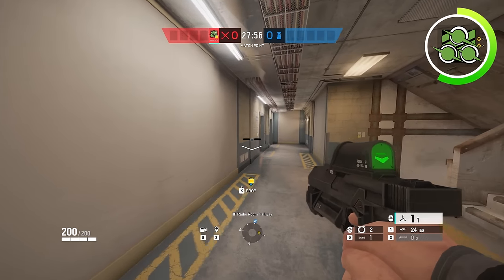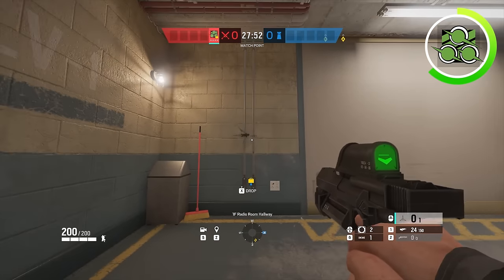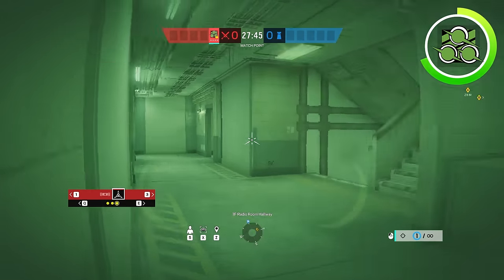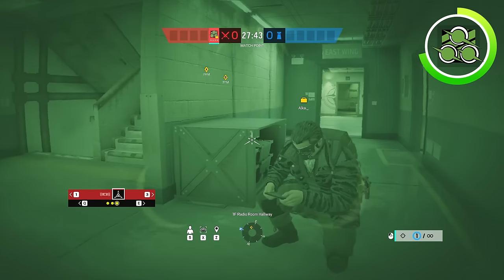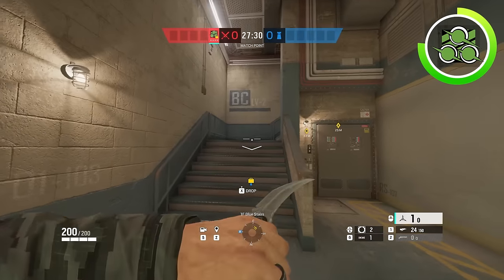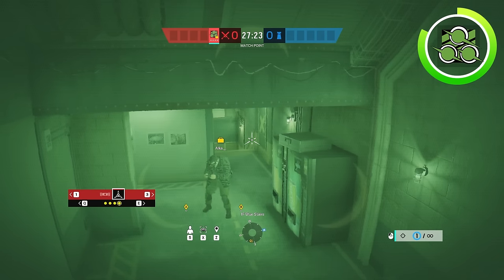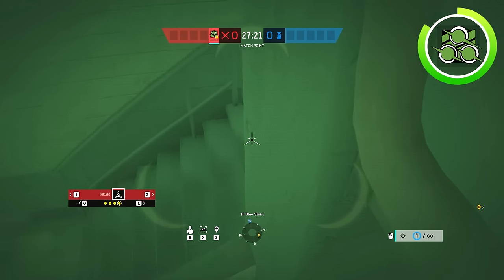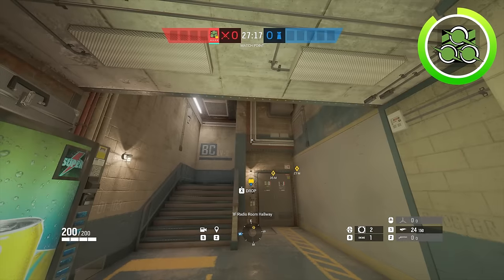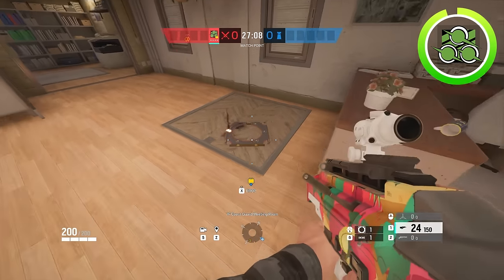If you're pushing top floor to take the basement, what you can do is throw a Zero camera onto this wall just like that. This Zero camera can watch the white hallway for any flanks as well as the white stairs, so there's really no flanks that can happen except for anybody trying to flank your yellow stairs or your printer stairs. This can easily be negated though if you throw a camera right here. This Zero camera can watch the yellow stairs and it can watch the printer stairs, so now you have nowhere you can possibly get flanked if you're pushing the bottom floor. You also have hard-breach charges if you want to get the hatches open, so there's that too.